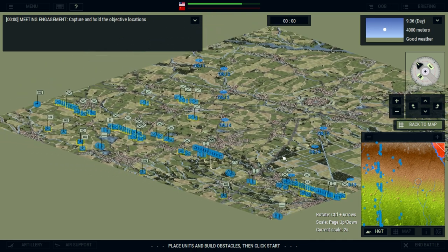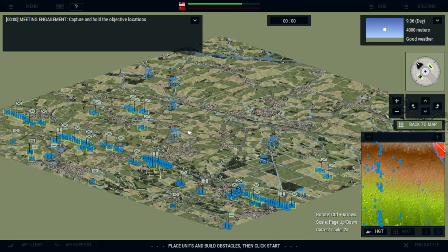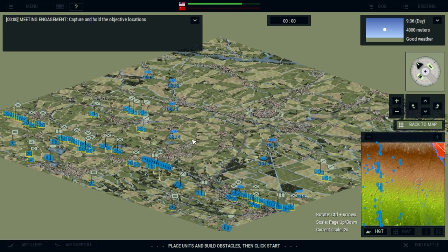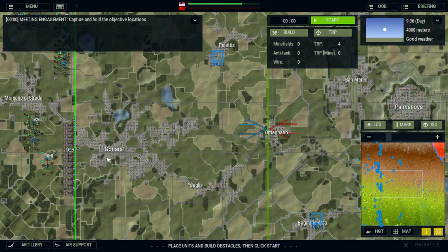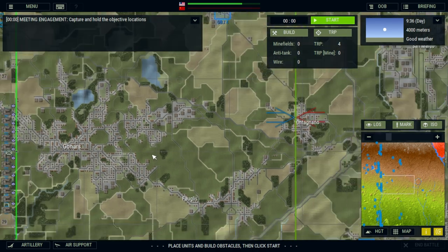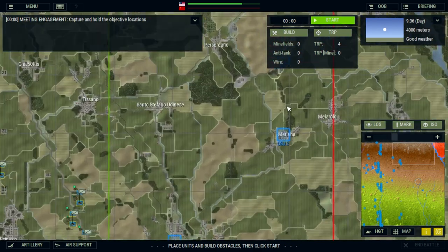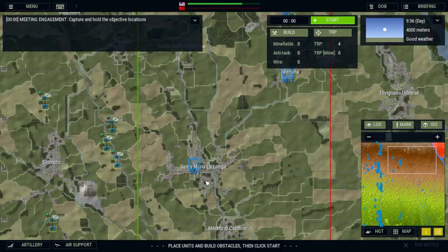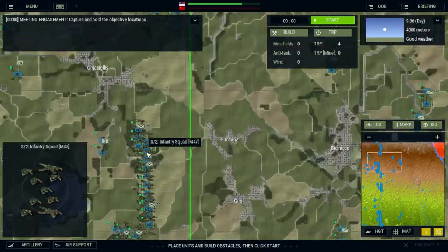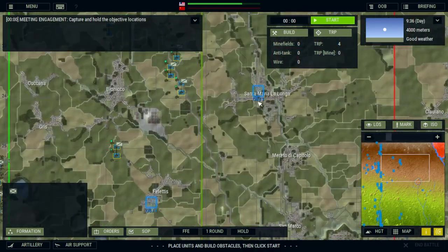I wanted to show this example because it's what leads me to believe that victory levels slowly decrease over time. These infantry units are going to take a significant amount of time to move across the battlefield, meaning you need a large pool of victory points to draw from. With the reduced lethality and longer travel times, this supports the theory that victory levels reduce over time — though it's never explicitly stated in the manual, and there are a lot of things that aren't.